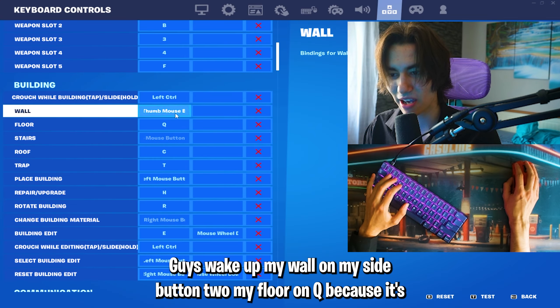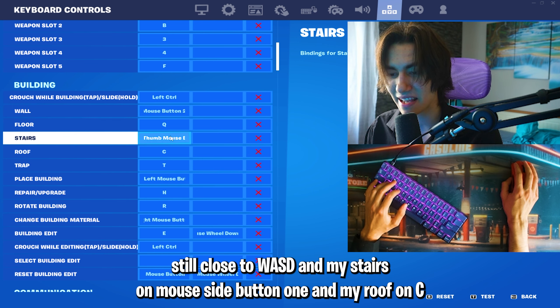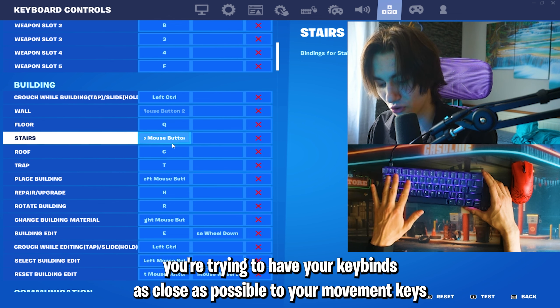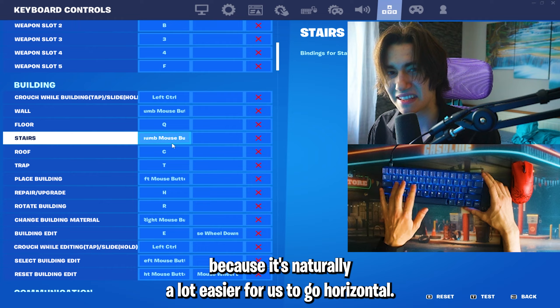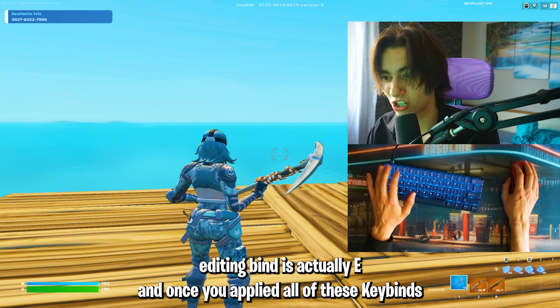My wall is on mouse side button 2, my floor on Q because it's close to WASD, my stairs on mouse side button 1, and my roof on C. Keep your keybinds as close as possible to your movement keys, and go for horizontal binds rather than vertical ones since horizontal movement is more natural. My edit bind is E.